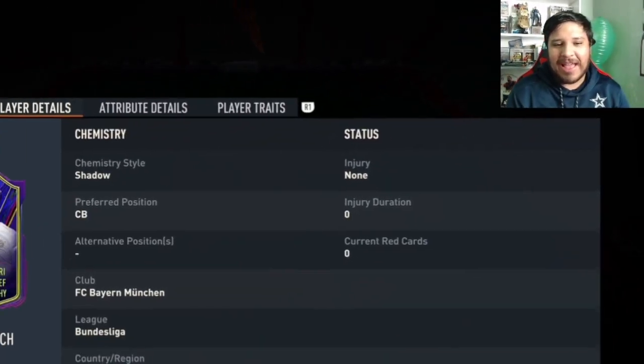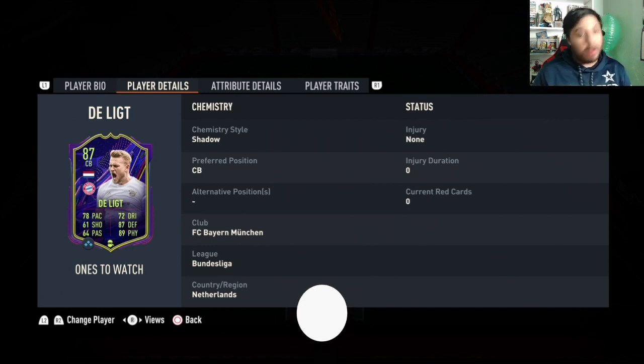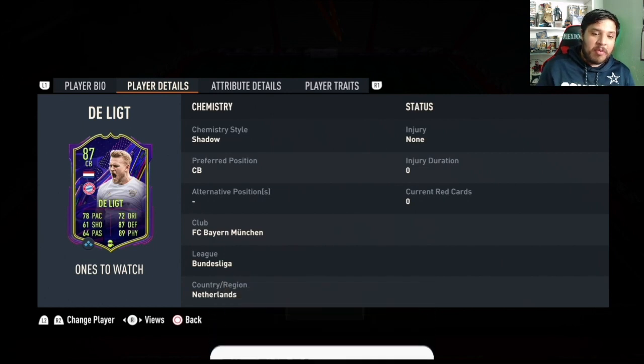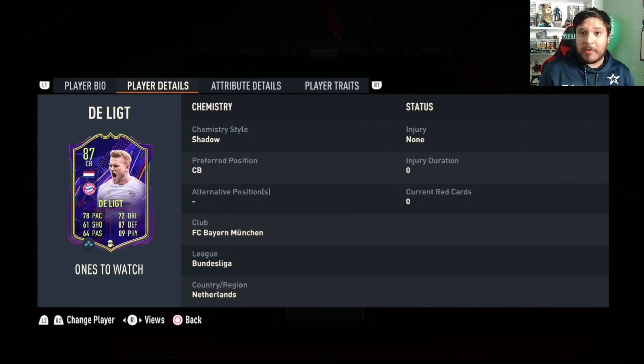We got more upgrades inbound and next is Mr. De Ligt, who I did review his gold card and it was absolutely phenomenal. I remember playing with it — I'm pretty sure I said it's probably my favorite center back that I've reviewed in the game so far. So this 87, he got an inform this week plus he got the WINS upgrade already. From his 86 to this one, he actually had a 2 pace boost and I think a 2 dribbling boost as well.